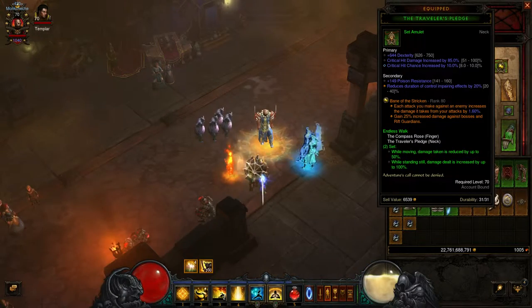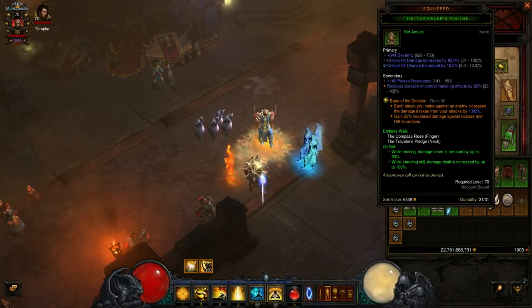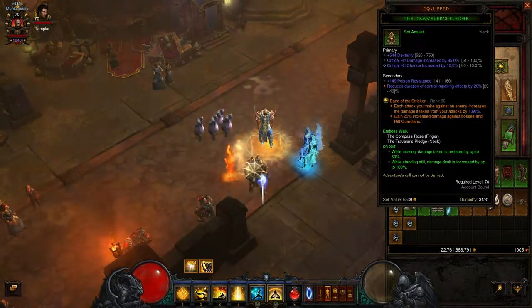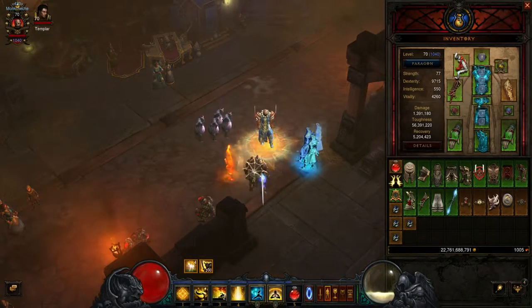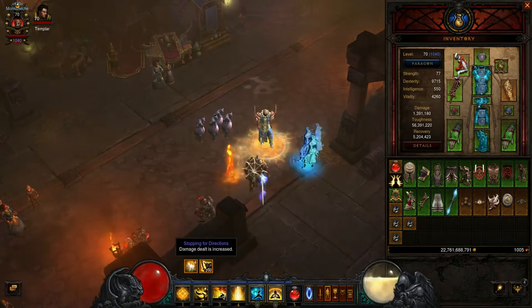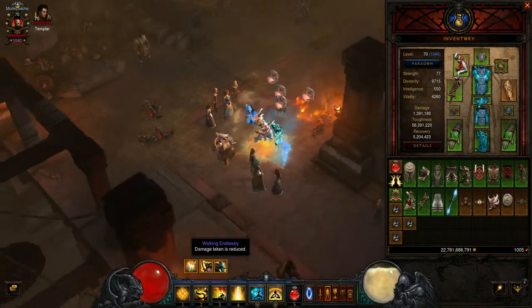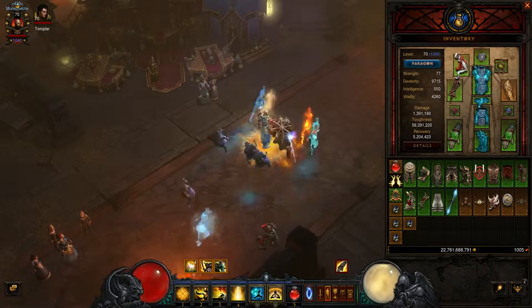Traveler's Pledge, Endless Walk — move up to an enemy, stand still and do damage, move if you have to. You get some survival when you move to get away from adds, but that starts to stack as you're moving. Right now I'm at 100%, so if I'm damaging an enemy and I'm not moving, my damage is increased by 100%, but as soon as I move, I'm going to lose that and get the Endless Walk survival reduction instead.